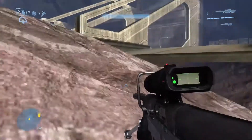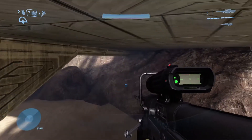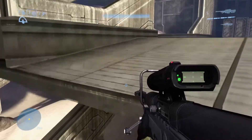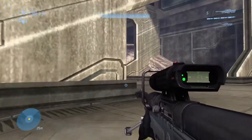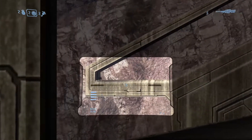So we gotta get out, get on these rocks, climb up on the platform. And then we gotta use the plasma grenade — not the other two because they're gonna roll off and they're not gonna give you enough energy to get up there. And then we gotta get up there.